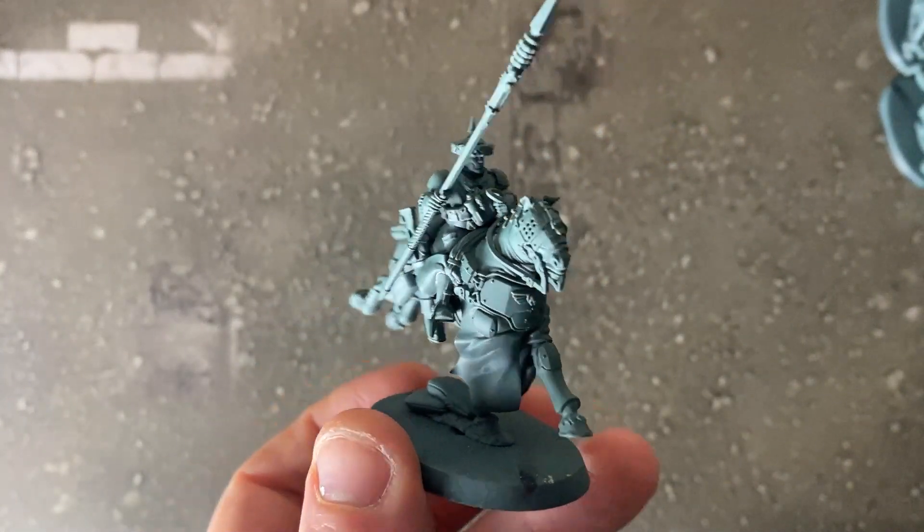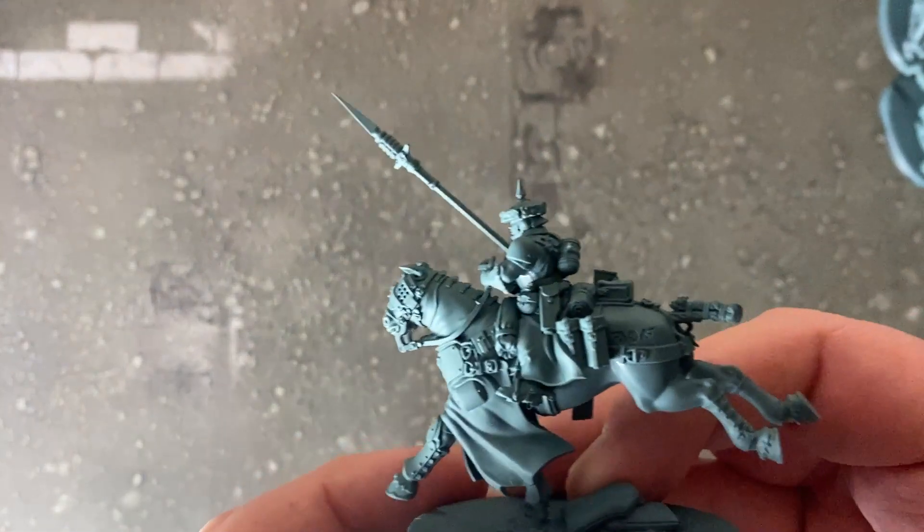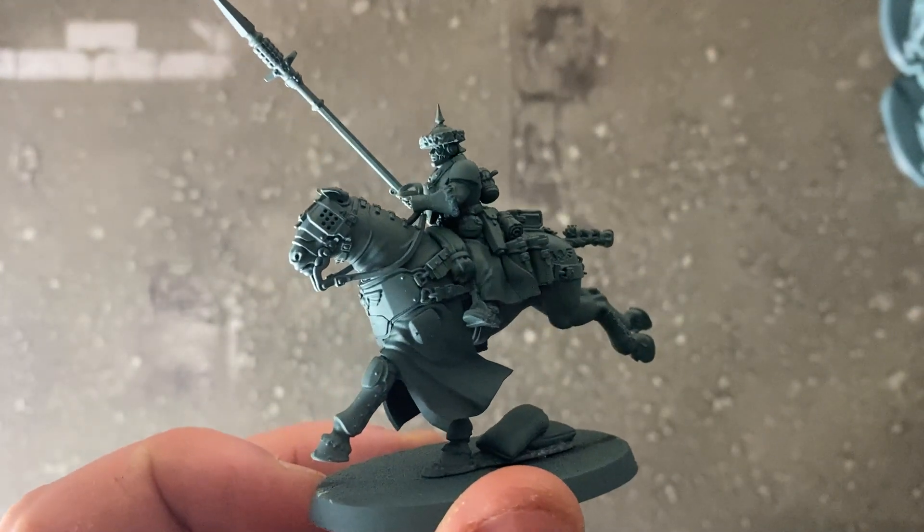Some time has passed since we unboxed these Cadian Astra Militarum kits and it's time to see what I've managed to do. I have been a little bit under the weather so I didn't quite get to build and paint everything, but I did manage to get them all built and put some paint on some of them. We're going to look at the Rough Riders first - unfortunately I didn't get to paint these guys, however I have undercoated them Mechanicus Standard Grey ready to paint.